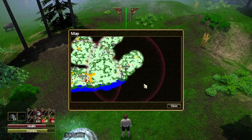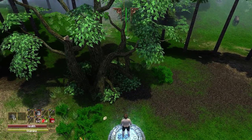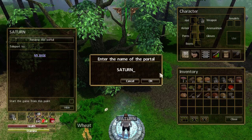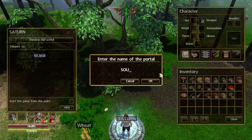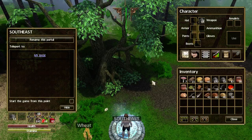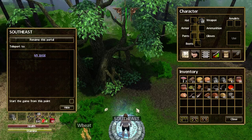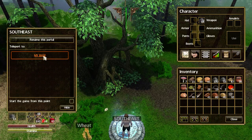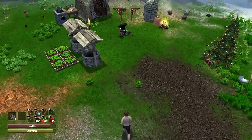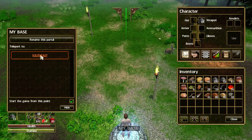A logical name for this portal is based on its location rather than the planet name, so I'm going to call it 'South East.' There we go — that's where it is. Now I'll click on my base and there we are, instantly back at my base. How cool is that? And if we want to go back, we click this and then select South East.